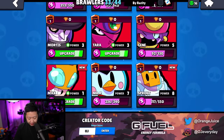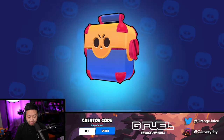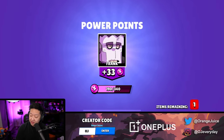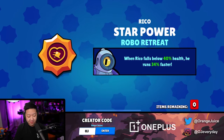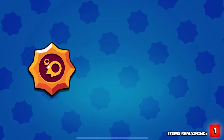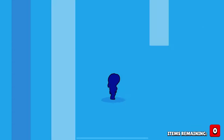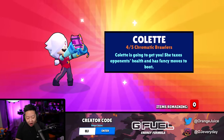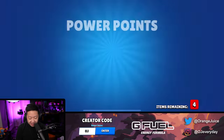I'm going to level up Rico so I can unlock his gadget. 15 mega boxes. The Colette was 249 with the skin - I'm wondering if that would have been more economical. This is box number three on six - Robo Retreat. Seven, seven. Super bouncy. That's all the brawlers! Let's go. Let's blast through all these boxes - there's going to be a gadget here.